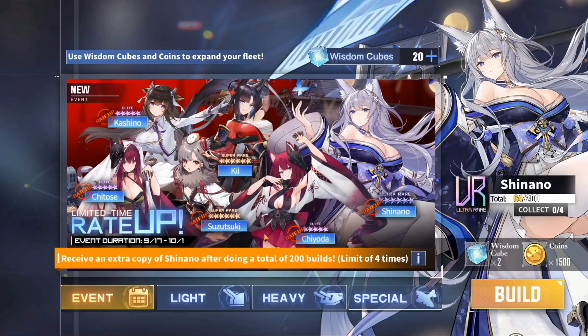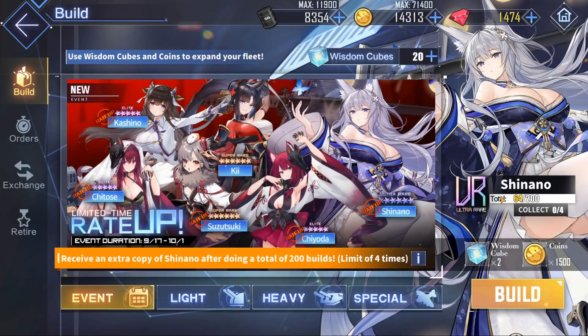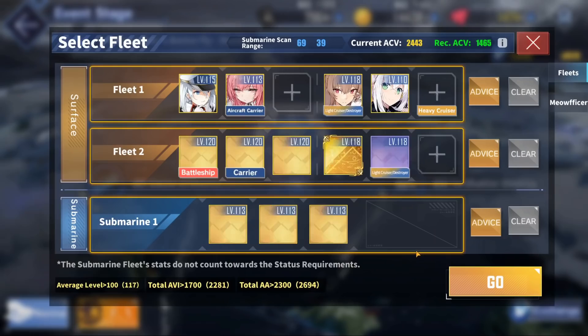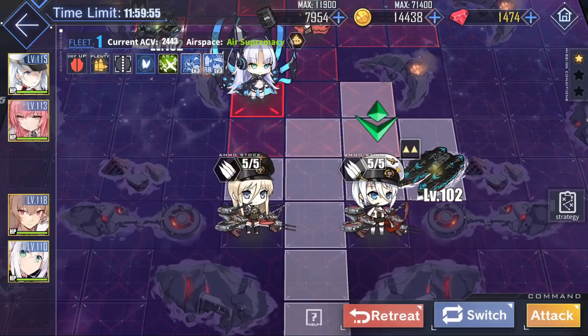On to the most depressing part: ship reviews. I have 20 cubes, 14k gold, 64 total pulls, and I only have Chitose and Chiyoda — so in the background, please enjoy some nice event gameplay while I discuss every ship. Kicking things off, we have our first ever UR gacha ship in the entire game: the Yamato-class ship herself, Shinano.